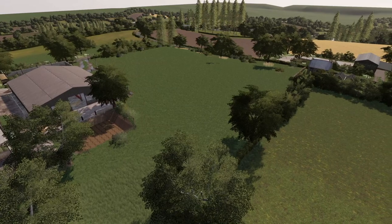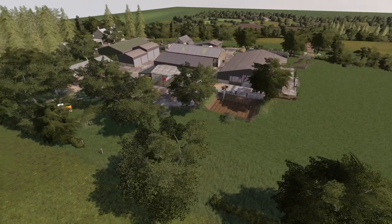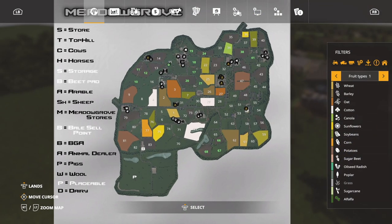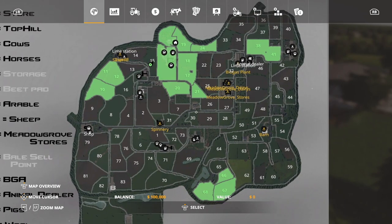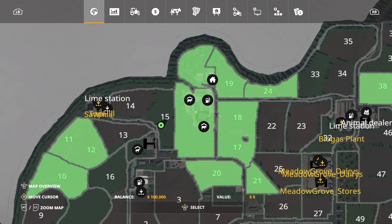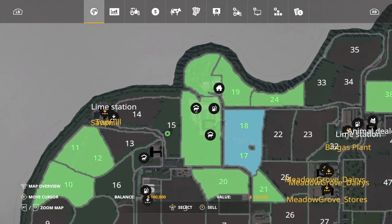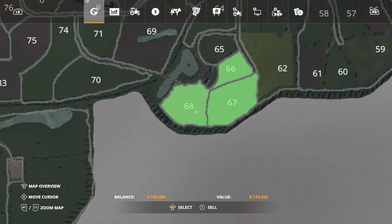I'd recommend a new game save for this — it's so different I barely recognize it, and that's nothing but a good thing. Looking at the PDA in new farmer mode: you get fields 10, 11, 12, your main forest area beside fields 19 and 24, fields 17 and 18, and your cow pens — two of them — plus fields 20, 21, 38, 41, 66, 67, and 68. That's an incredible starting spread.